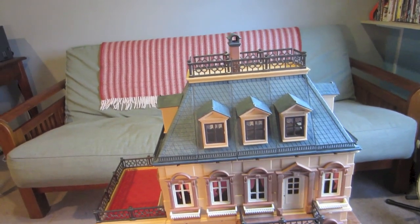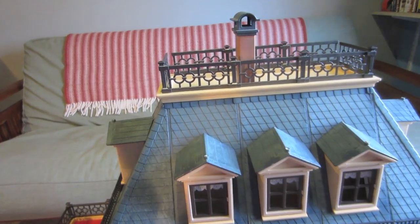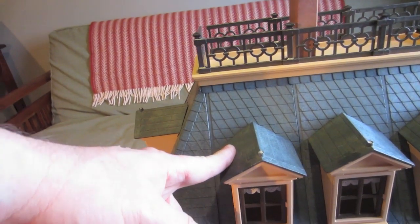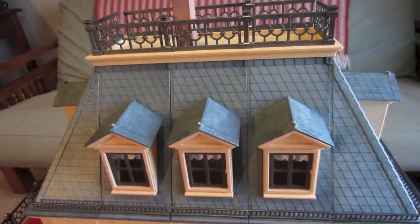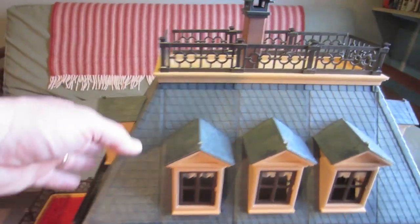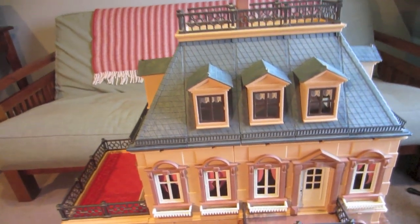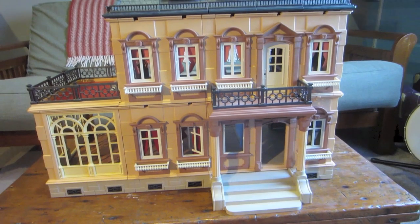Now it's interesting - the parts on these things do get quite a bit of money. Like these little roofs on the little dormers here - those are between $10 and $15 a piece, and there are about five of those on here. The other roof pieces also go for quite a bit. So I could part it out and sell each individual piece, but I think I'm just going to sell it complete.